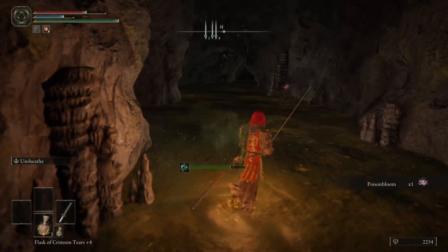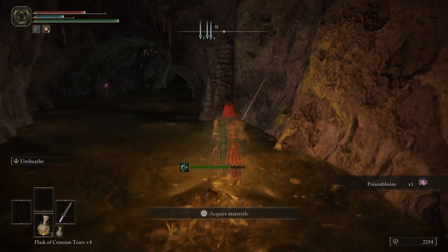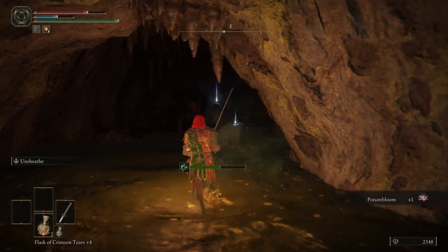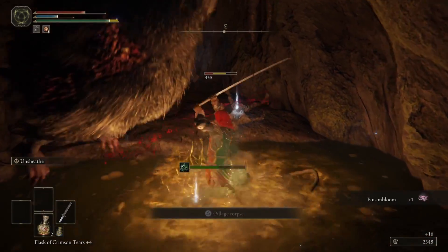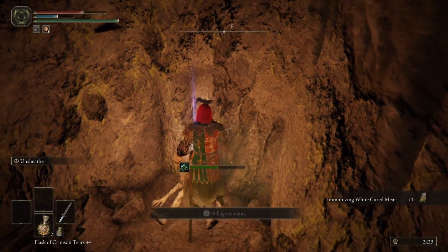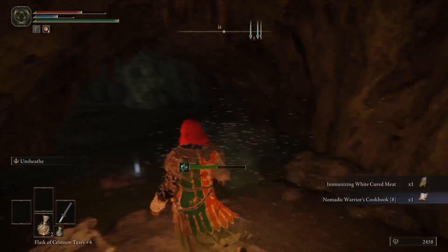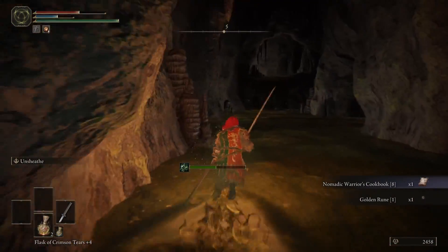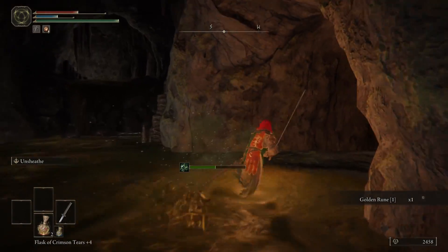Once going through here, ignore the tunnel on your left for now — we'll come back to that in a second. You want to go straight forward, where you'll come across a group of rats just chilling out, so give them what for. Loot the items around here, then head back to the previous tunnel that we said we were coming back to.